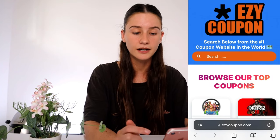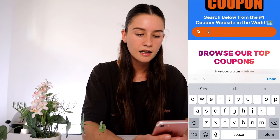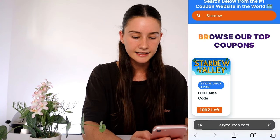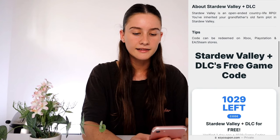Once you're at the website it should take you straight here. Go to the search bar and type in Stardew Valley. Press done and as you guys can see it pops up straight away. Click on that and scroll down. As you can see there's a game code but there's only a limited amount of game codes here, so get onto this as fast as you can.